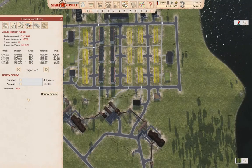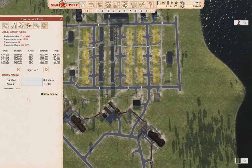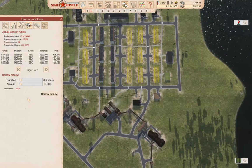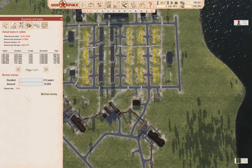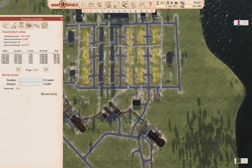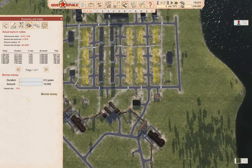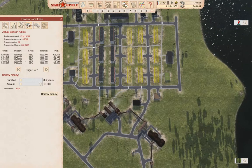Hello everyone, welcome back to Workers and Resources: Soviet Republic. In our ongoing Western Republic series, we have bauxite export going. I had mentioned maybe starting a construction industry this time around, but I want to check something first.